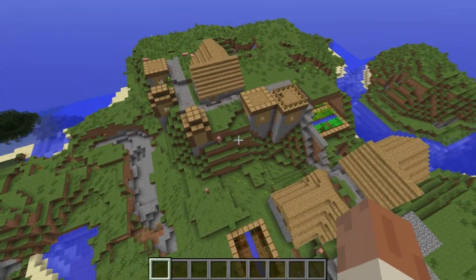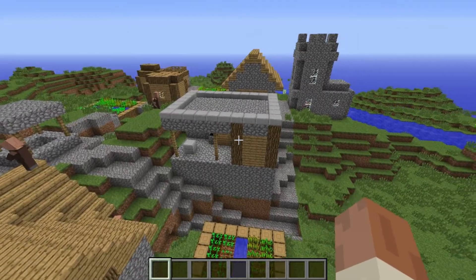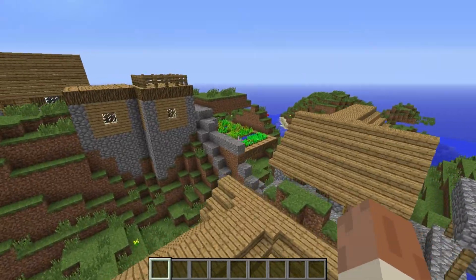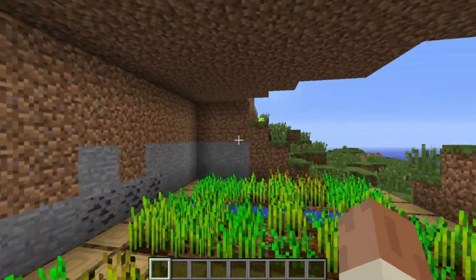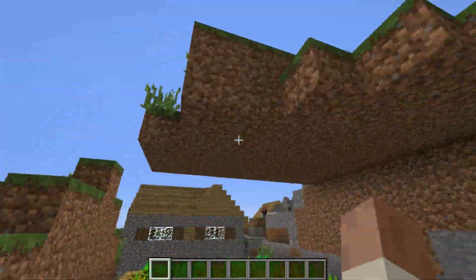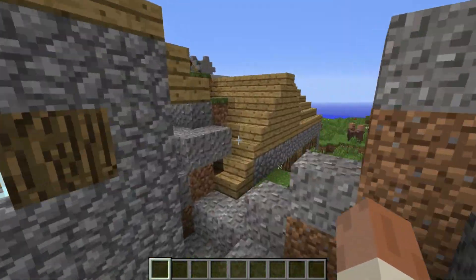It is a unique NPC village — it's up on all these hills, which is really cool. Elevated land everywhere. I love how this little farm area looks — it's kind of enclosed. You could just fill that all the way up and make it enclosed, which is good so creepers don't come by and blow everything up.